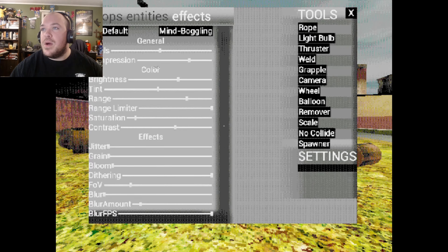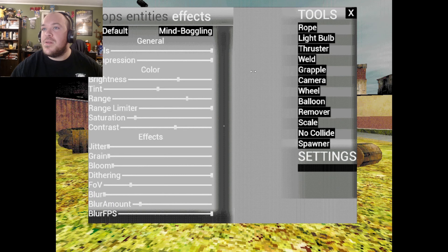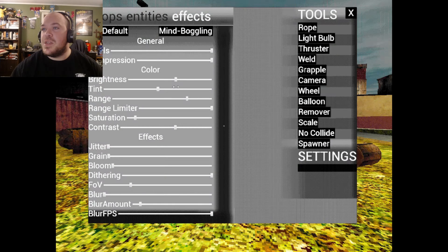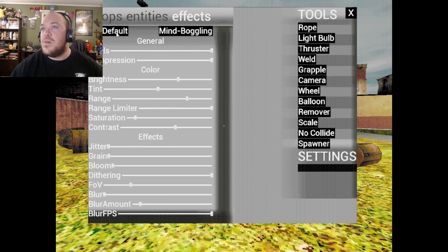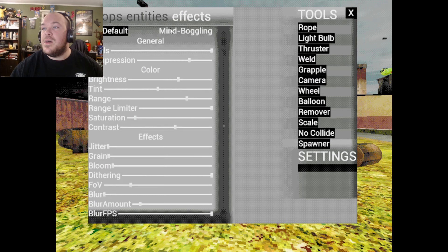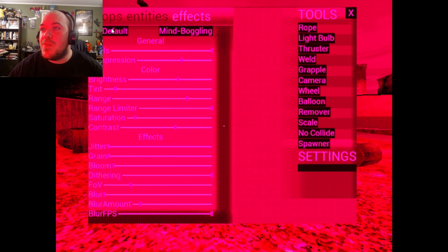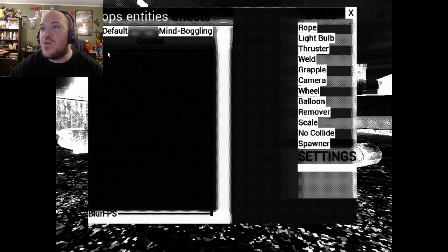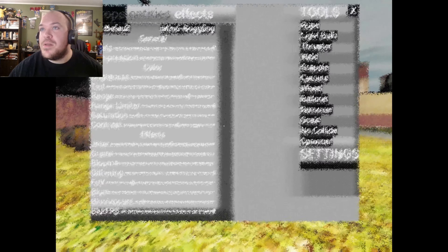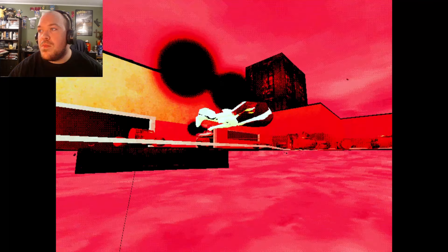Effects. Oh my God. Turned the pixels way up — check that out. Compression? Oh my goodness. Let's crank the... Oh my God. Oh Jesus Christ. Mind-boggling. Tint. Range. Saturation. Contrast. Very cool. Jitter. Oh my goodness. Grain. Well, these are... Oh, they're back. Awesome.